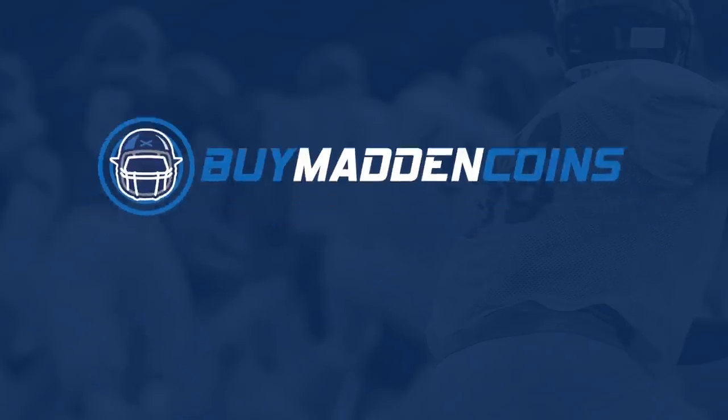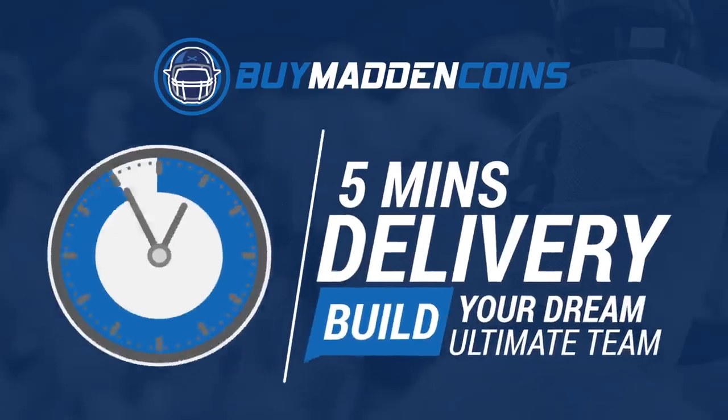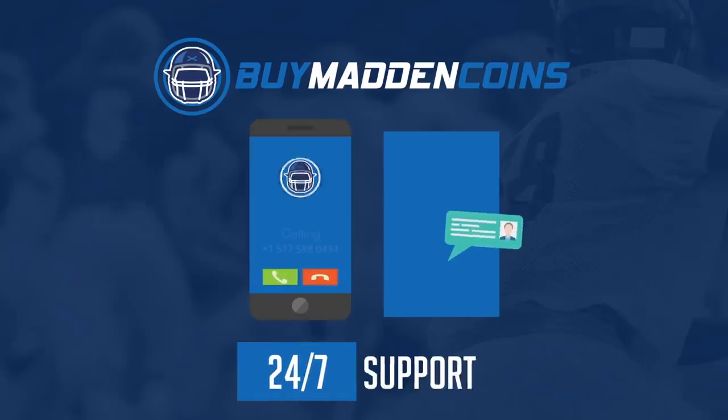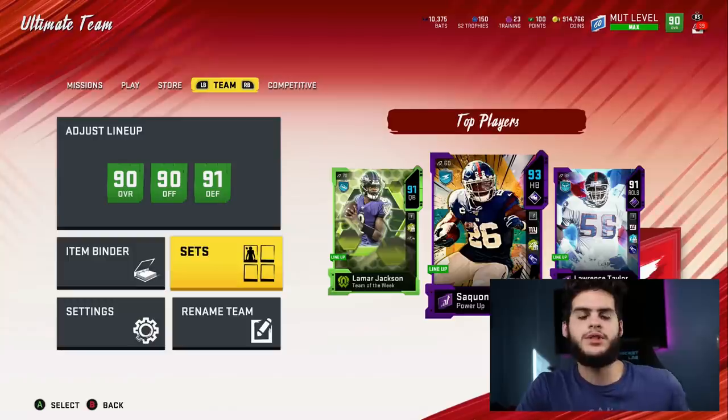You need some coins to build that dream team you guys have always wanted? Head on over to my sponsor Buy a Madden Coins. They have the cheapest, the quickest, and most reliable coins on the market right now. Make sure to use code Poodle for 20% off at checkout.